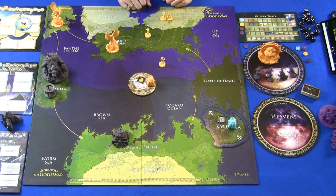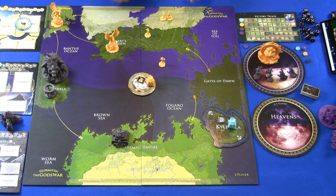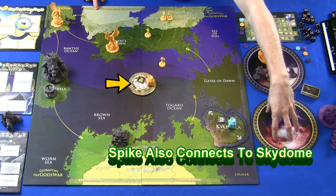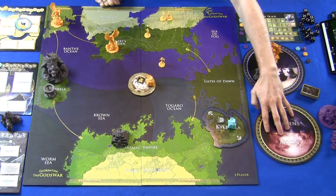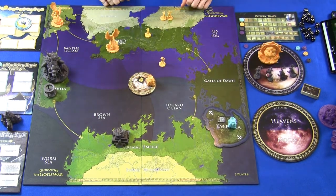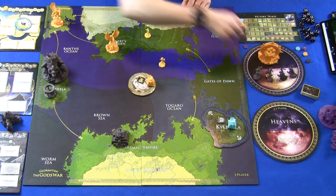Something important to understand about Glorantha: The God's War is that this planet is a giant cube — think of a Rubik's Cube. That means the edges of the board are not connected since it's not a round planet. All the land masses along these edges marked 'to the Sky Dome' lead directly to the Sky Dome. The waters do not. The Sky Dome side board is one entire region — not individual sections — so to travel from one end of the map to the other, you move from a land mass to the Sky Dome, then from the Sky Dome to the far side.